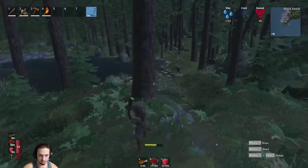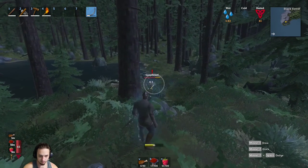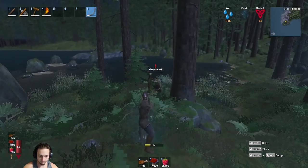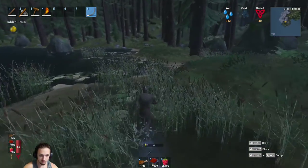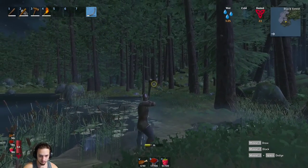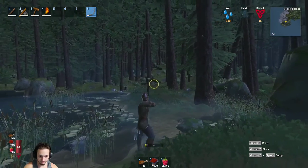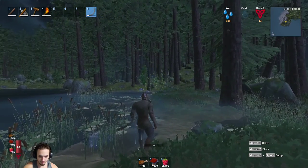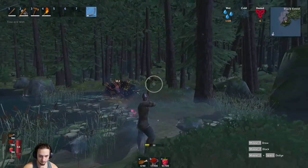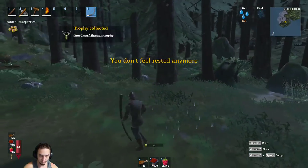Let's grab this guy over here — over his head, gotcha. Oh look at those two deer over there, I wonder if I hit them both. I don't know how many arrows I have left — 24, okay we got plenty. Nice, we got one! This guy's coming after us — hit him again. Oh we're out of stamina, you can only draw the bow if you have stamina. Got him! Can I get this deer? Nice, right angle. We got a shaman trophy too, that's nice.